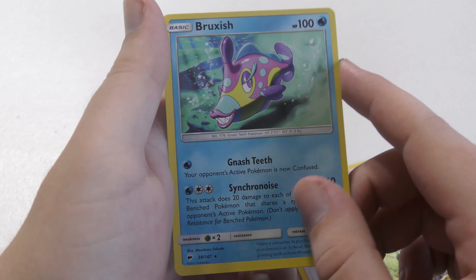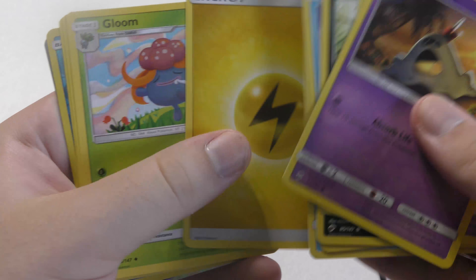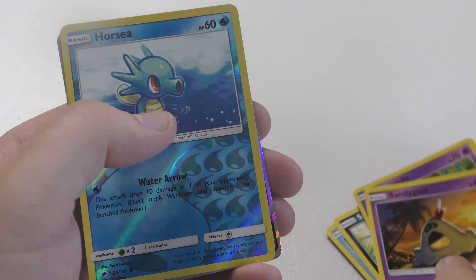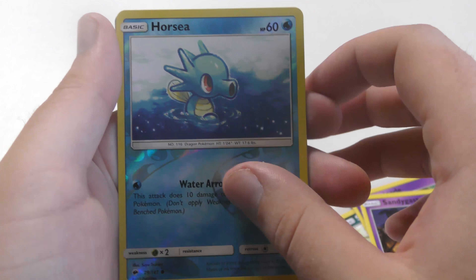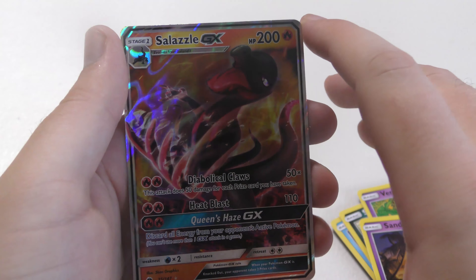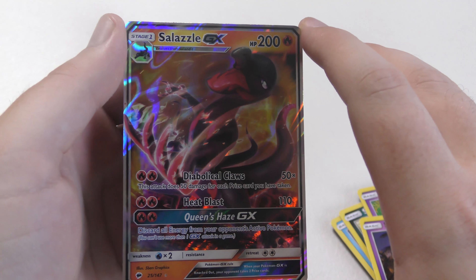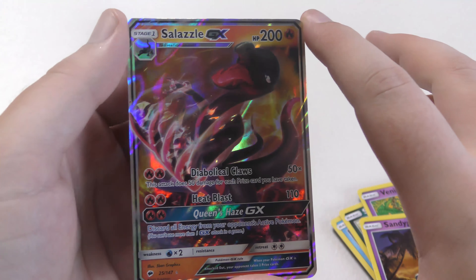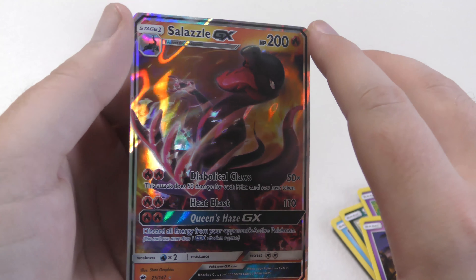Our rare is a Bruxish. It's an okay looking card, kind of a weird fish. Code card — you gotta pause these. Super speed. We've seen like all these before. Horsea is the reverse holo, common. Salazzle GX as our very nice looking rare slot. It looks kind of like a Velociraptor, at least in this picture.